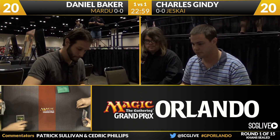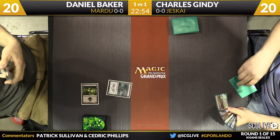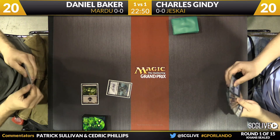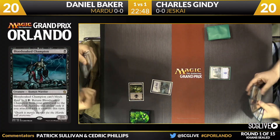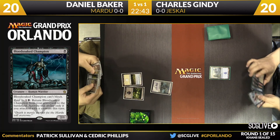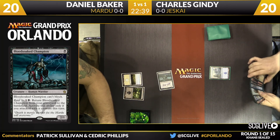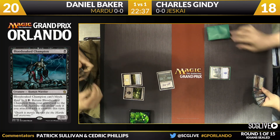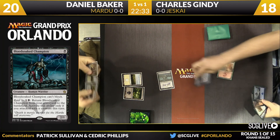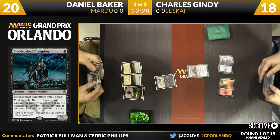I just love the decisions and the difficulty of this format — it's really sweet. Now the Blood-Chin Champion starts things off in game number three. Not a bad place to be with the two-one on the play. It can't block, of course, but it certainly can attack. Baker comes in for two — Gindy goes down to 18. In an odd way this may be one of Daniel's least impactful cards in the matchup because he is the control deck here, playing a creature that can't block.